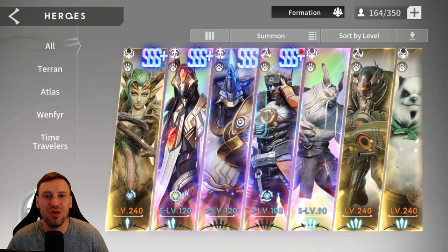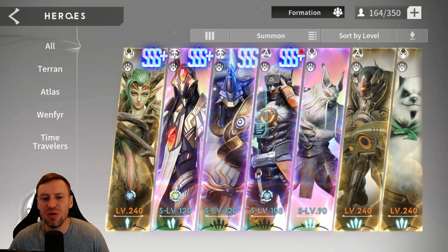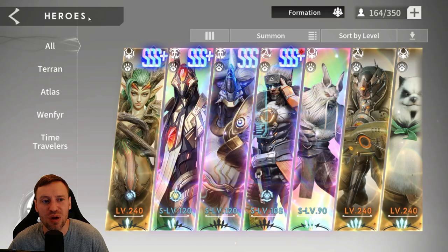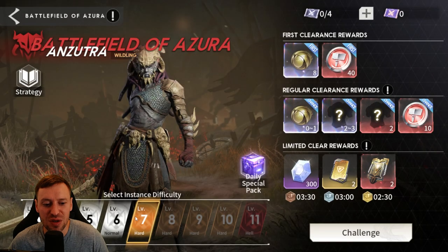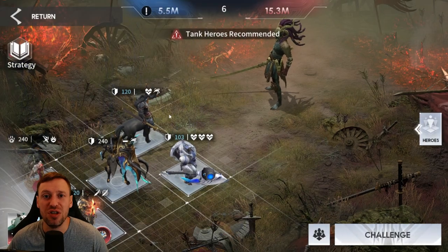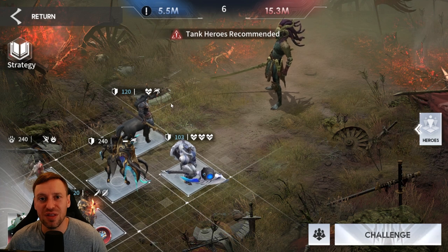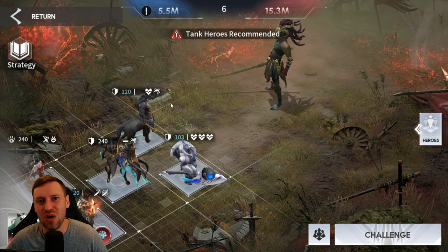That's pretty much the end of the video guys! I hope this helps you build a team comp that will beat Sinceros Marsh EX3, but also these heroes will carry you in other content too. I use them in so many dungeons — Crimson Rot, Mirage Space, Molten Abyss, even Azura — summoners can literally be used everywhere. In my opinion they are the best class in the game, so always focus summoners first. Please leave a thumbs up, smash that subscribe, and I'll see you in the next video — peace!